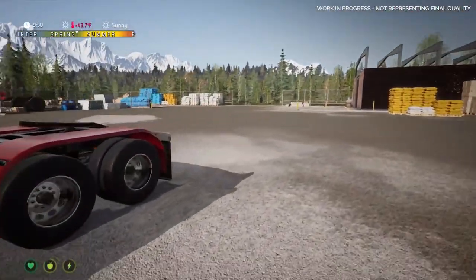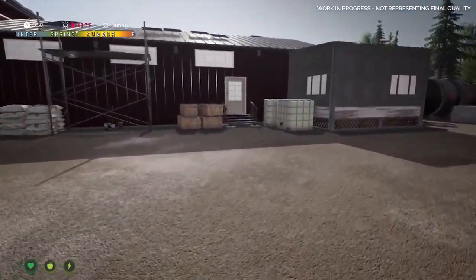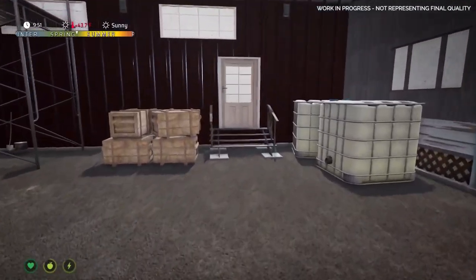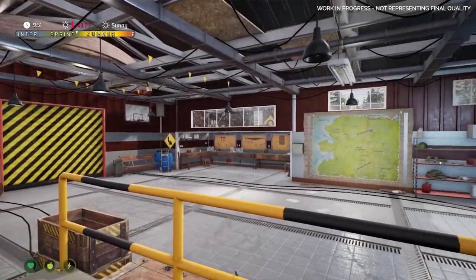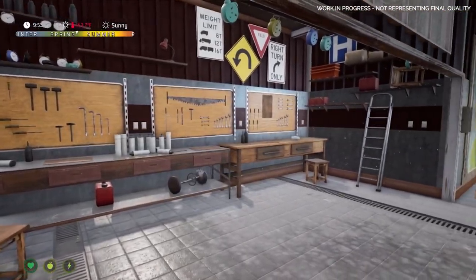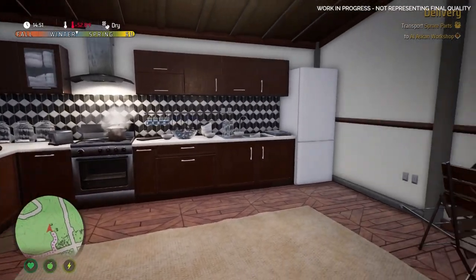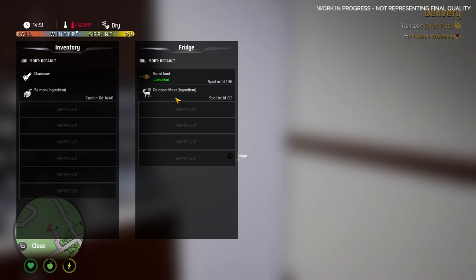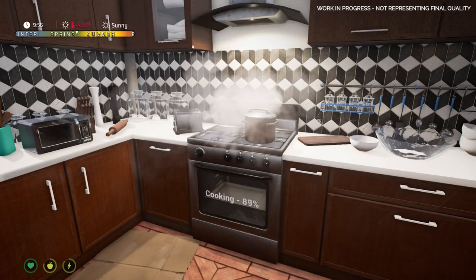Welcome to your HQ, your home away from home. It's got everything a tracker needs all in one place. As you progress through Alaskan Road Truckers you'll be able to expand your base from a simple garage to an entire complex filled with useful tools and equipment. For now let's grab something hot to eat in the kitchen before heading back out on the road to pick up an assignment.